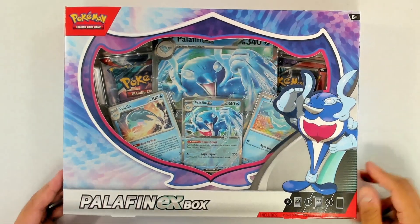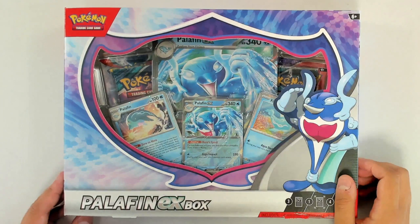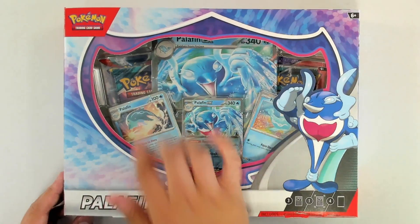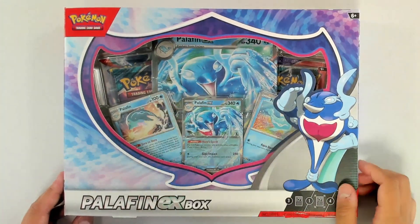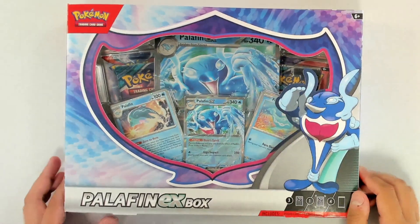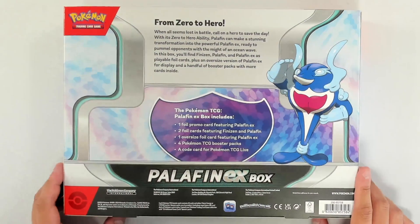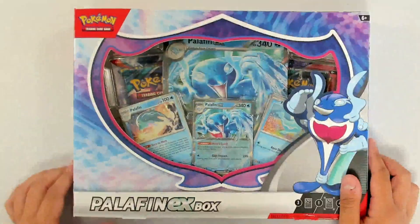There's some beautiful stuff in this one — you've got the Palafin EX oversized card and the gorgeous Palafin EX foil there too, and a lovely Palafin going on there, just standard, and a Finizen there too. We've also got four Pokemon TCG booster packs and a code card for the Pokemon TCG Live. So let's see what we get inside this box.